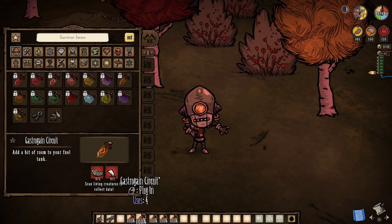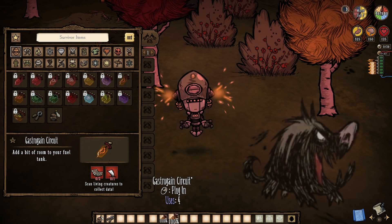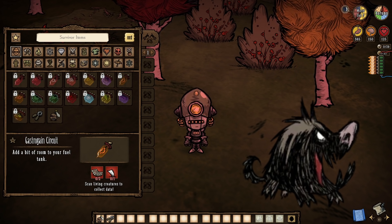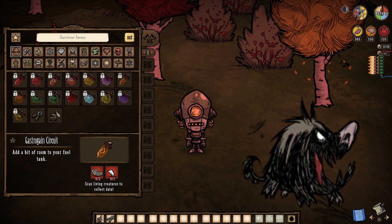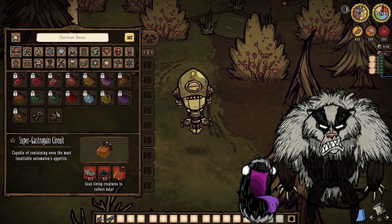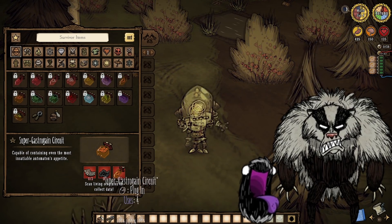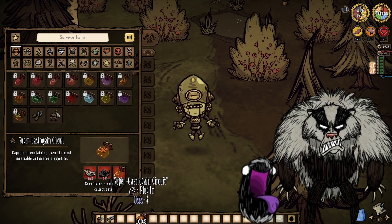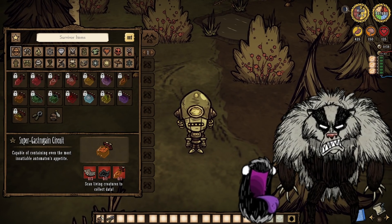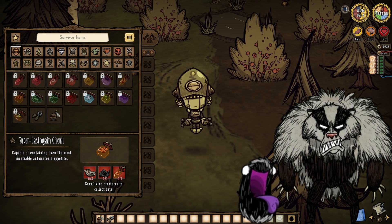The new single-slot Gastro-Gain circuit costs two biodata, a houndtooth, and a scanned hound, and each socketed circuit increases maximum hunger by 40 points. I won't be bothering with it personally, but it's not bad. If you scan a slurper and/or bearger to upgrade these into Super Gastro-Gain circuits, things get even better — they take up two slots each but increase maximum hunger by 100, and at least one reduces overall hunger drain by 15%. The recipe has also gotten cheaper over time.